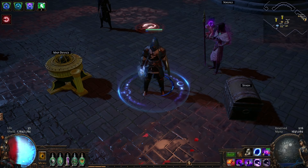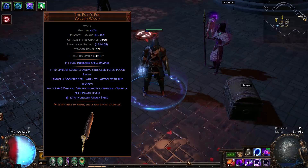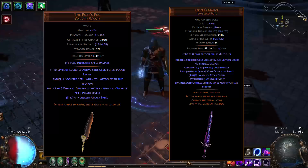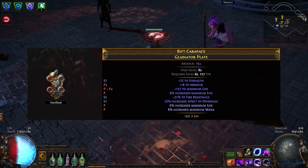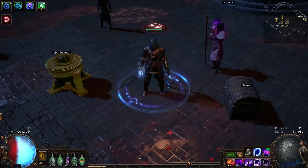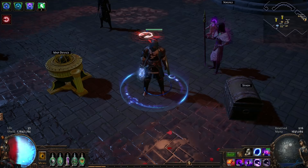One, when a unique can provide some sort of build-defining benefit, or two, the unique in question is significantly cheaper than the rare alternative. A build-defining example would be something like The Poet's Pen or Cosbury's Malice, as there simply is no rare alternative that can accomplish the same thing these items do for their respective builds. A cheaper alternative example would be something like Belly of the Beast — a well-rolled Elder chest will generally give you more life, but will be much more expensive and difficult to get.